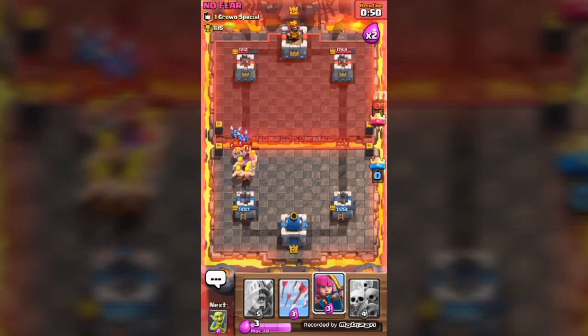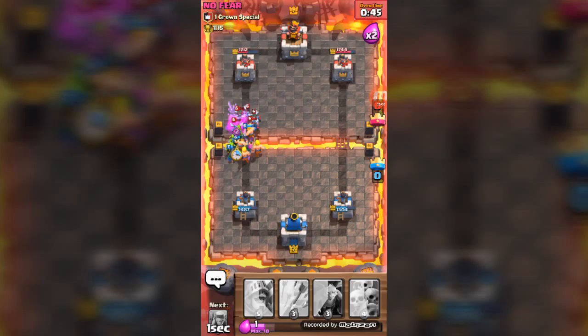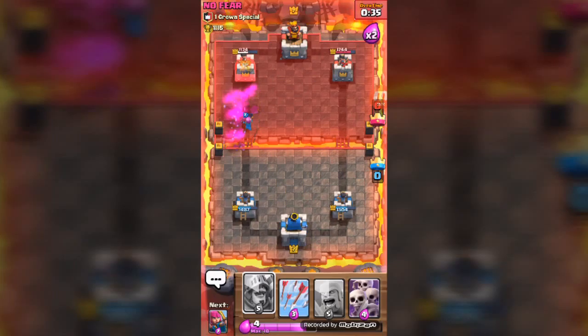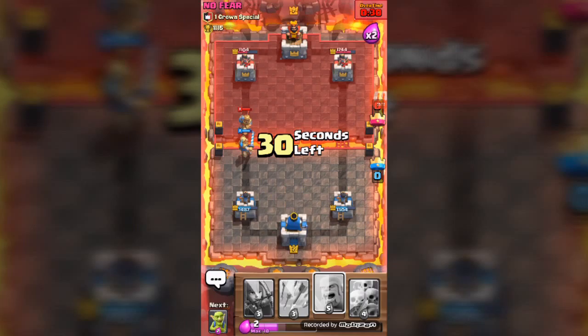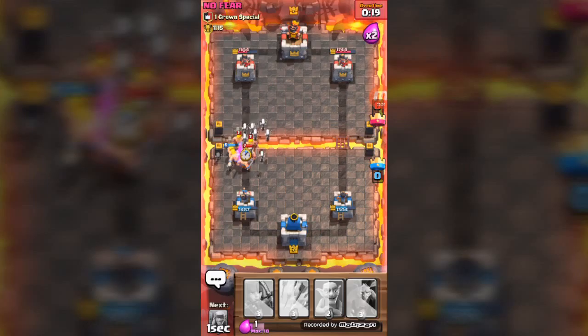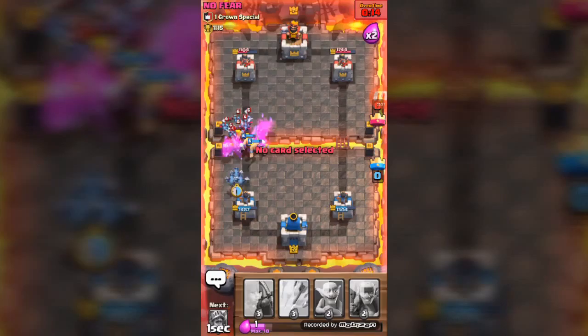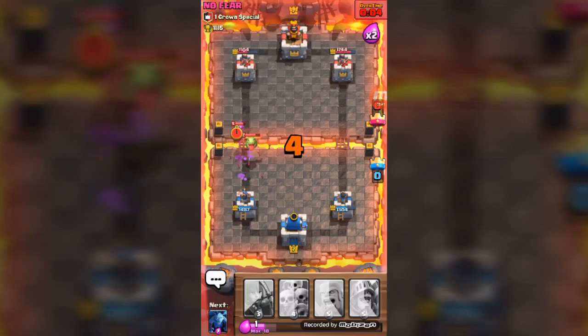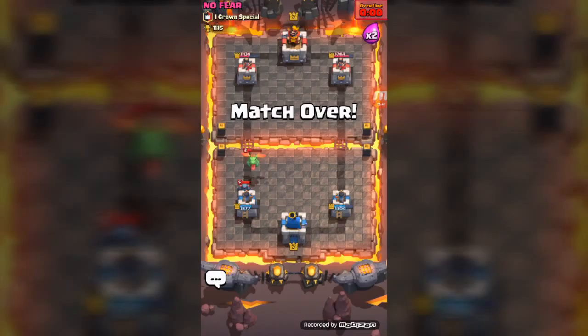That prince is going to go down. We deploy our barbarians and our archers — here comes a counter push! There goes our whole attack. We both drop our princes and our prince actually won — I thought it was going to be a tie. We drop down our minions and goblins, and that's going to be a draw. Zero trophies for either of us — no chest for me.